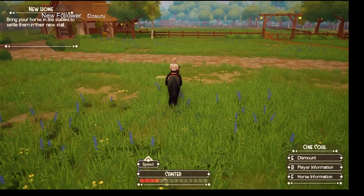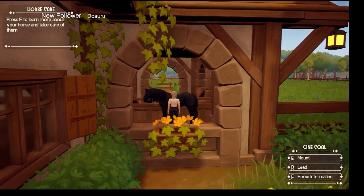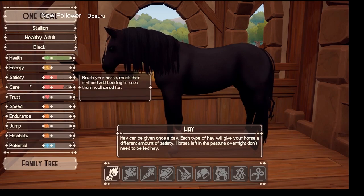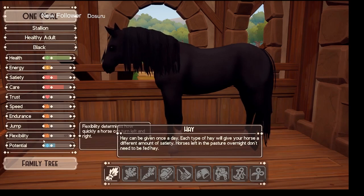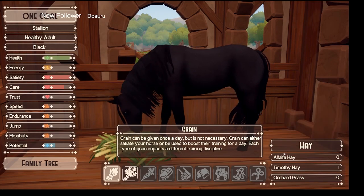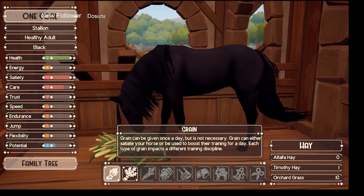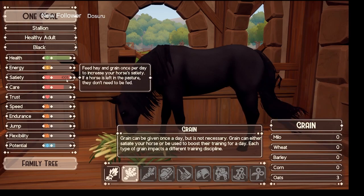Let's put this guy to bed. There are forageables in all three pastures. At the start you only have two stalls. This is the tutorial on your horse's stats: health, energy, satiety, care, trust, speed, endurance, jump, flexibility, and potential — we're at 50%. Over here you have your hay types: alfalfa, timothy, and orchard grass. Orchard grass gives the least, timothy gives the most right now. Alfalfa is in the game in the Crystal Lake area but it's for malnourished horses.